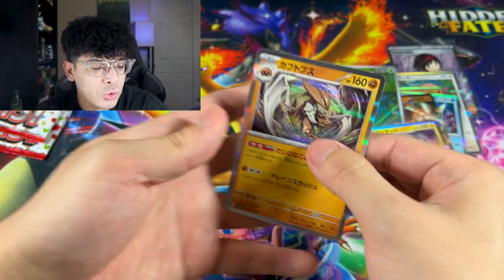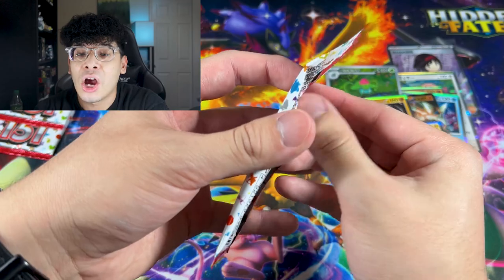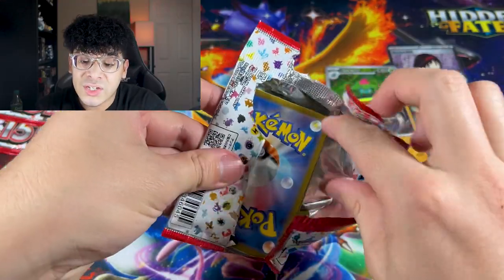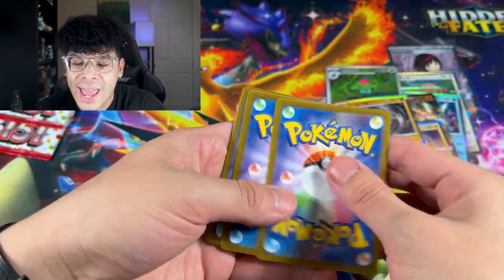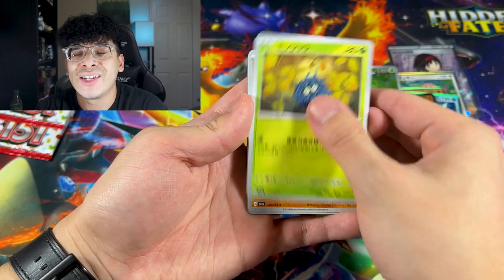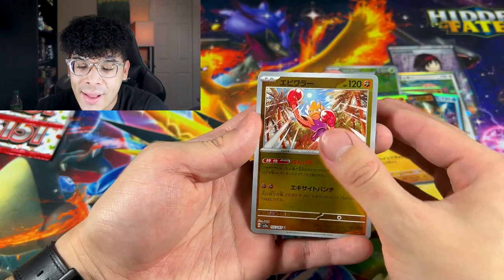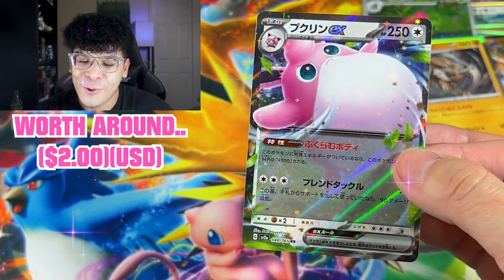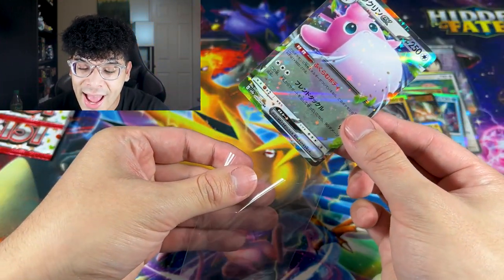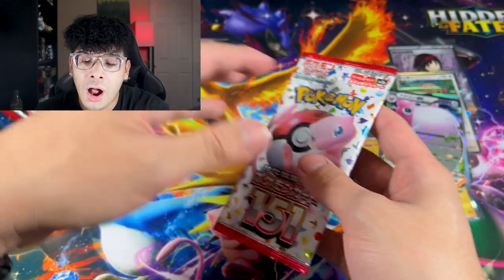Is the right side gonna be loaded? We got a Vulpix, an Arcanine — that's fire — and a Kabuto. I thought I saw gold but I was tripping. I'm not sure how many ultra rares you can get in this box or what the ratios are for Japanese sets. We got Machop, Hitmonchan, and a Wigglytuff. Two packs left on the right stack.